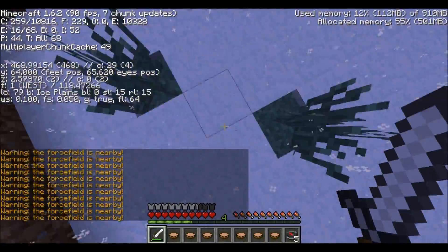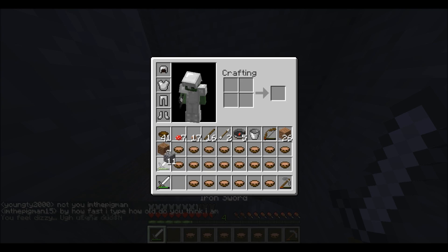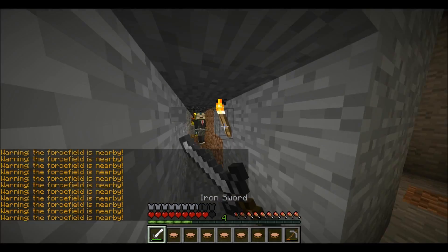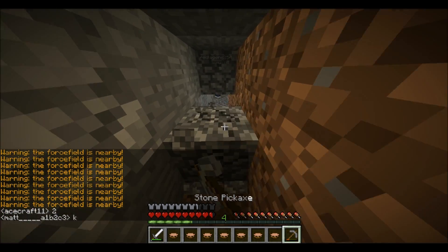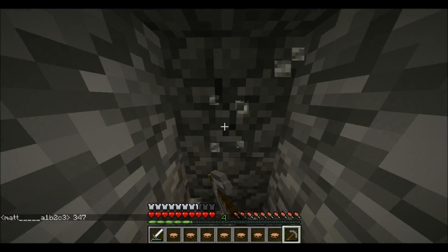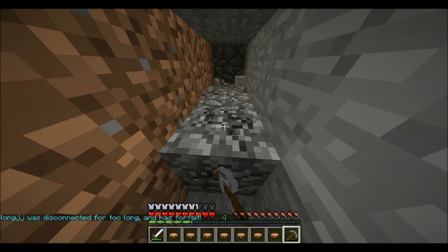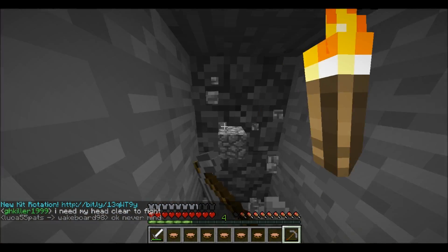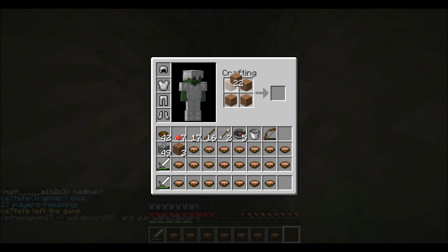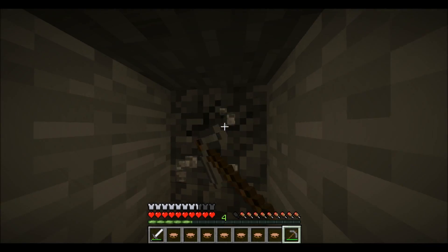I'm tracking these guys who are right next to the force field and they happen to be underground. I fall down into their little area and notice one of them is a madman — I thought it was only going to be one guy, but it turns out there were actually multiple. They're trying to stall to make me weaker, but I know with my armor I can hold out longer than the madman's teammates. They just kept spamming cobblestone, and eventually my pick broke and I actually had to craft a new one — make a crafting table and craft a new one, which was really, really annoying.